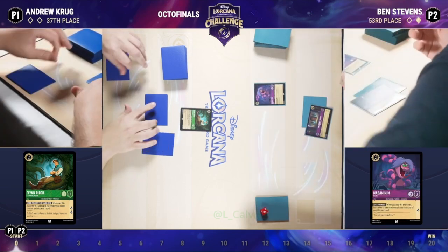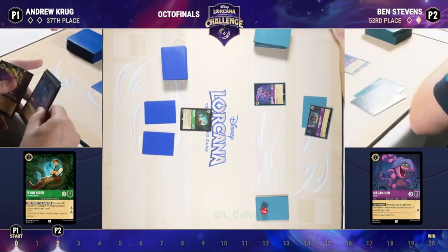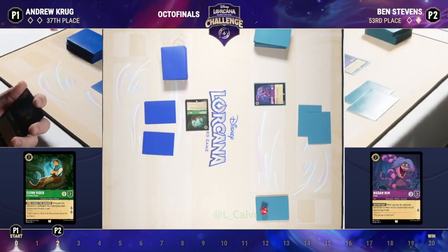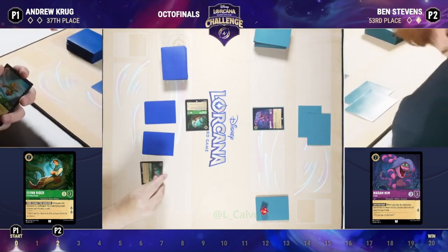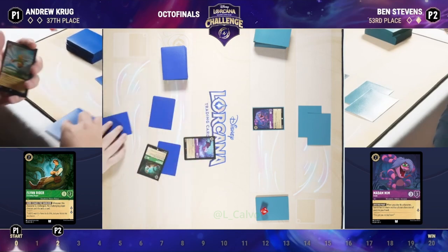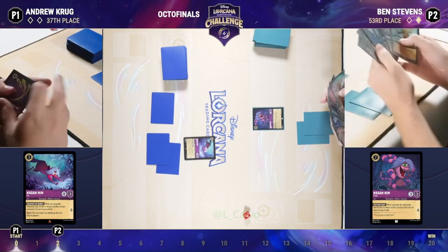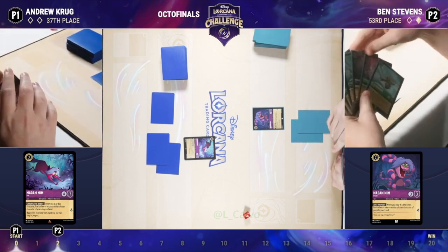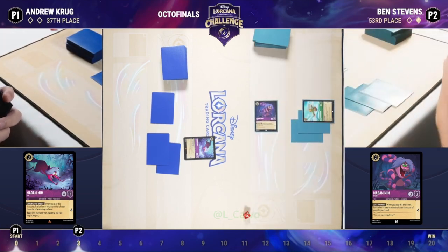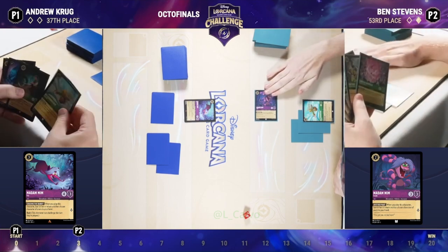Ben bouncing the Merfolk — not only do we get a snake on board, but now we're going to be able to play the Merfolk again, and they're going to be able to quest a second time before being challenged and banished. That's one of the things I love about the bounce package with Madam Mim — you can quest with your characters and bounce them back just to protect them so that they aren't challenged by your opponent. Both players hit that line here. Andrew did too, with that Madam Mim Fox coming down. Andrew says I see your lore — I will also take two lore. Yeah, both players now, Ben not being as aggressive as he would like — it's kind of turned into a little bit of a back and forth here.